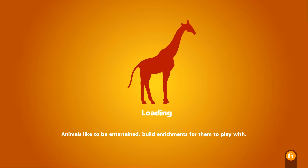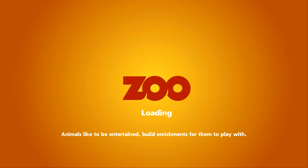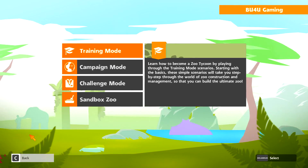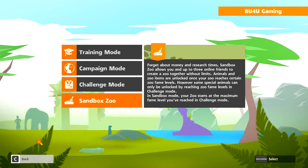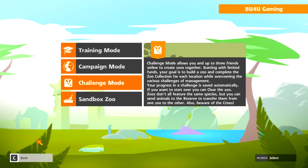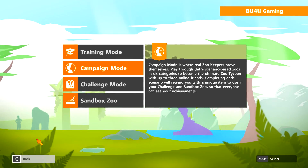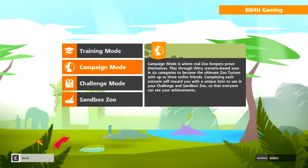That would be the last episode of the tutorials, so we're going to have to jump into something new next time. I kind of accidentally dropped into Tutorial 1 instead of the right menu, but next time we're going to try out the campaign mode. The sandbox mode means you don't have to think about money and research times, and there's also the challenge mode where you start with limited funds and your goal is to build a zoo and complete the zoo collection. Campaign mode is where real zookeepers prove themselves — 30 scenario-based zoos in 6 categories to become the ultimate zookeeper.